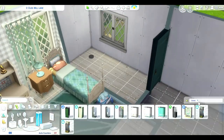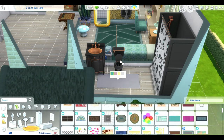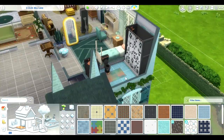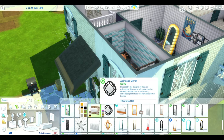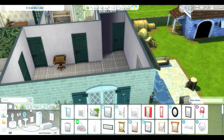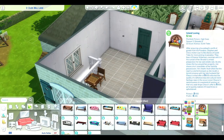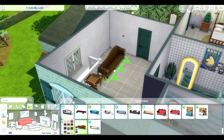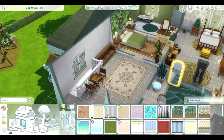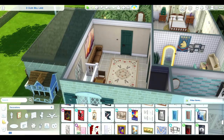Here we go with just the regular upstairs bathroom for the other two bedrooms to share. I went with the Cats and Dogs aesthetic, which really nicely matches that tub from Parenthood — the shower-tub combo, which I like to include a lot. Toddlers are a pain — they're always hungry, always tired, always something wrong — but you need a tub for them since they can't use showers. My adult, child, and teen Sims don't really use a tub, but you definitely need one for the toddlers.